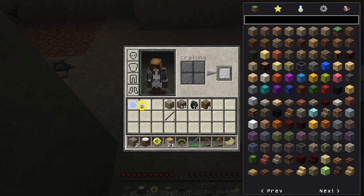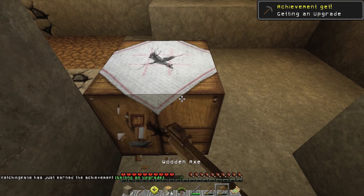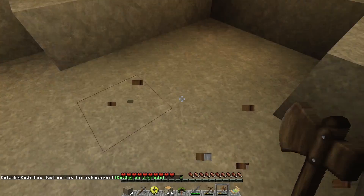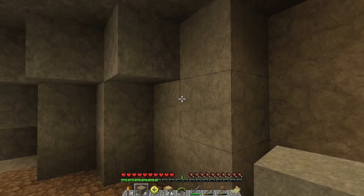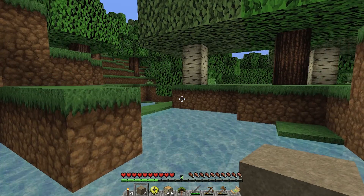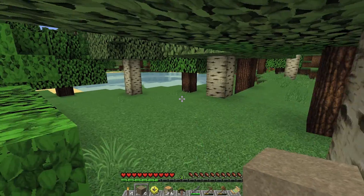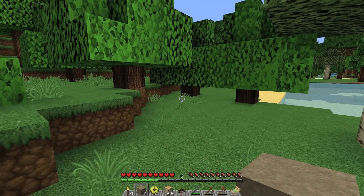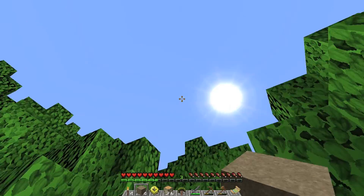Let's make a stone pickaxe to get things a little faster. I've cleared the start of this cave out of coal and stuff. I think we have enough for our first night and to start building, so we'll head back over, maybe cut down some more trees, and start building before night. I'm worried we're not going to get it done in time.